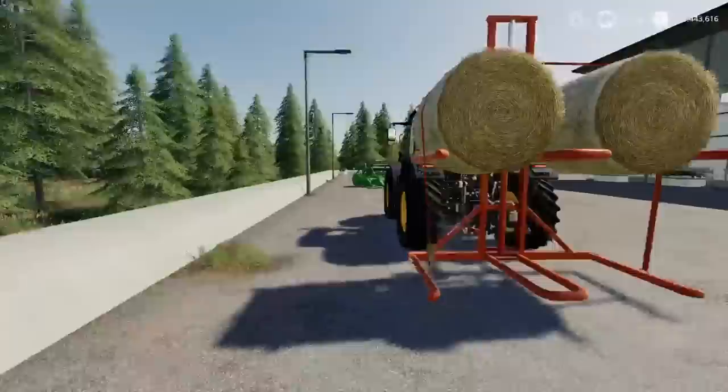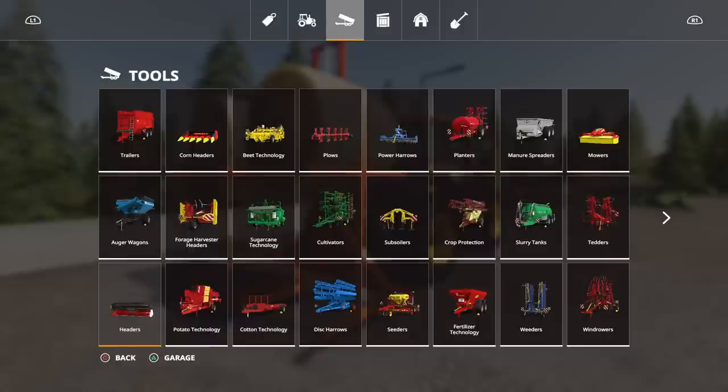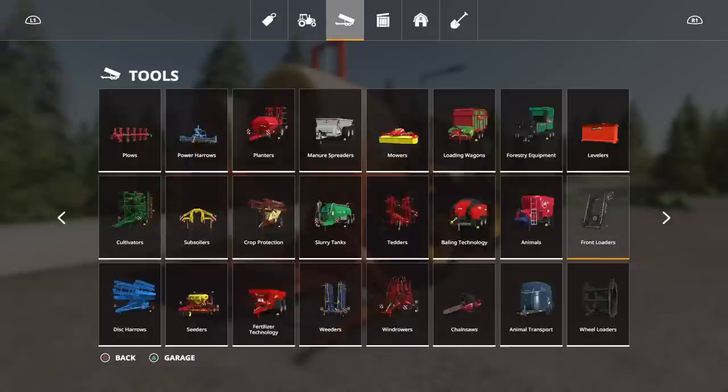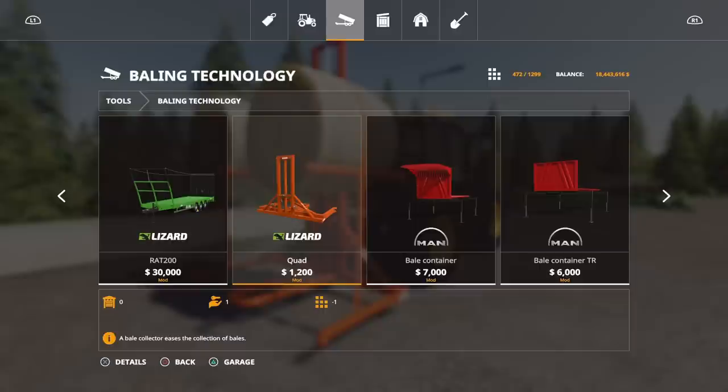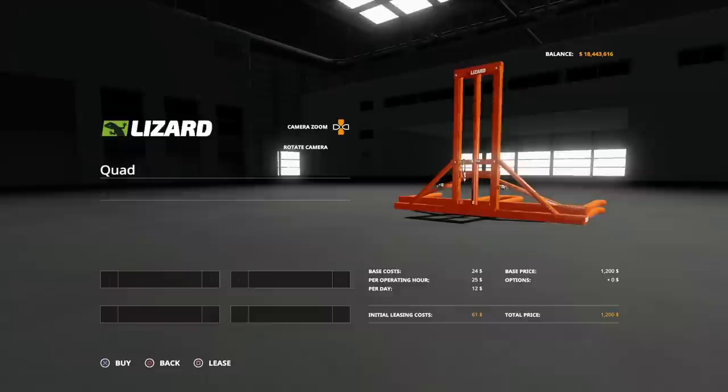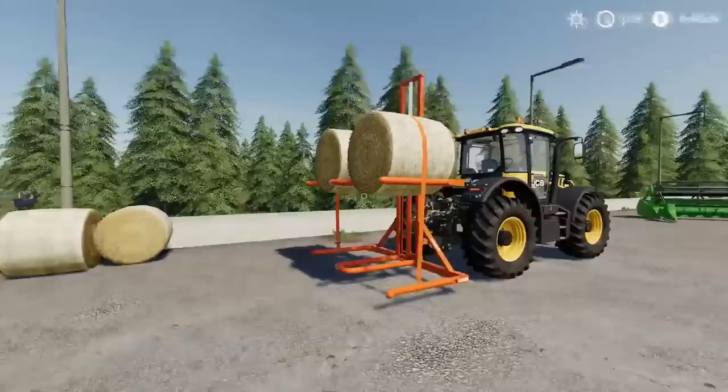This you'll find under Baling Technology. The Lizard Quad — 1,200 to buy, four slots. It does have a tension belt, so there are no colour options — you get it in orange and that's that. Have fun, enjoy.